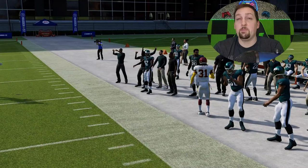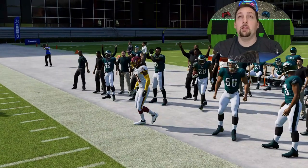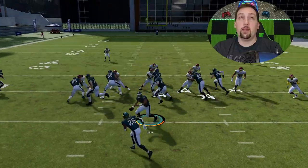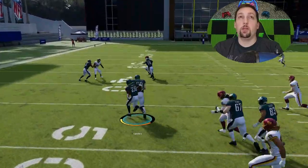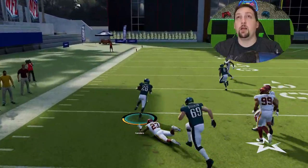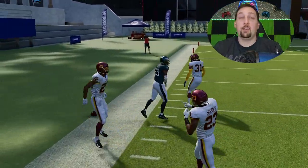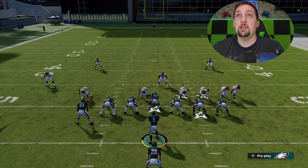If you have a fast enough guy, maybe you can get around that safety and make a big play. Other than that, you're pretty much always going to want to go in the direction of your additional blocking. I really should have had an easy touchdown to end this particular play, but we're going to move on to the next play.